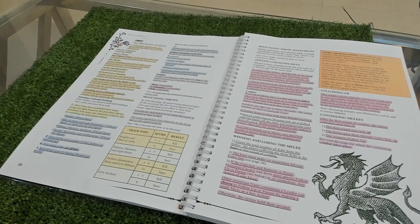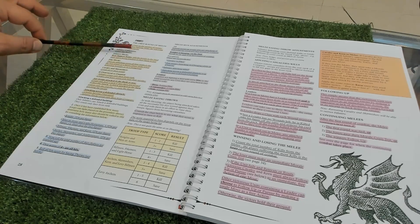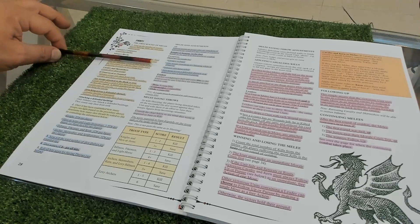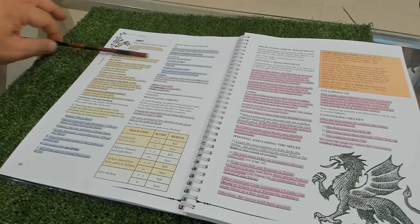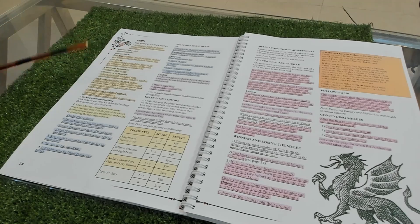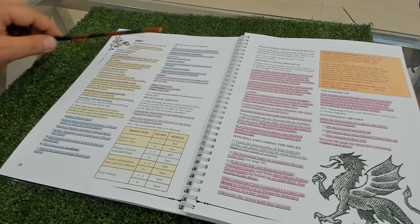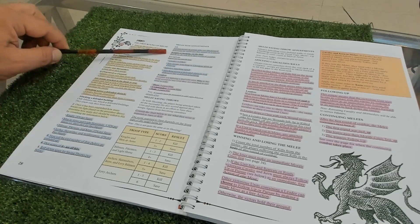For rounds of melee and the mechanics: if you have rear support, you get dice with the number of units in the front rank of your rear support. If your unit is disarrayed or daunted, you fight only with your front ranks or get half the dice. It's quite interesting rules for the first round of fight.